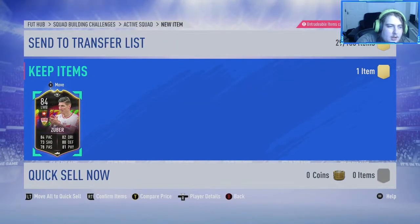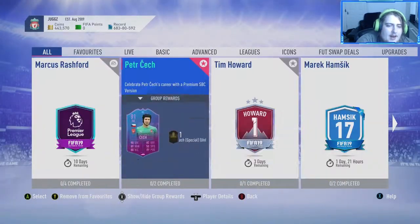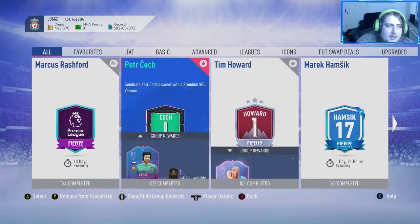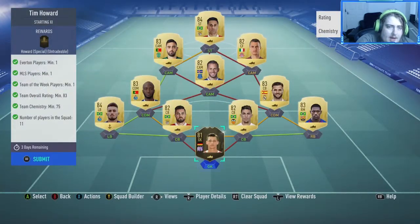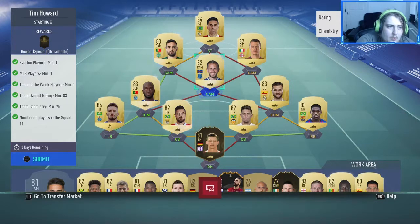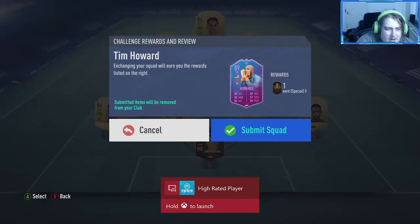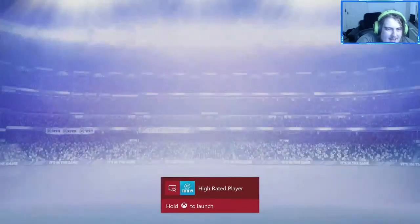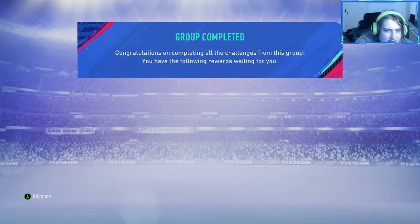We'll store him into the club. Then some End of an Era cards dropped — we've got Timmy Howard and Petr Cech. We get an untradeable Howard, 83-rated, Team of the Week 1 Everton player and one MLS player. Some cards are really expensive — I paid 18k for this which is ridiculous, an 89-rated Timmy Howard.